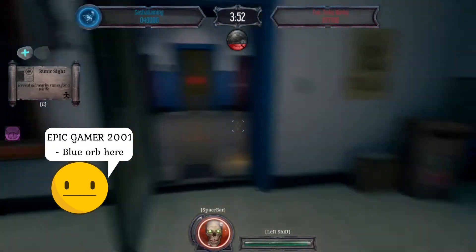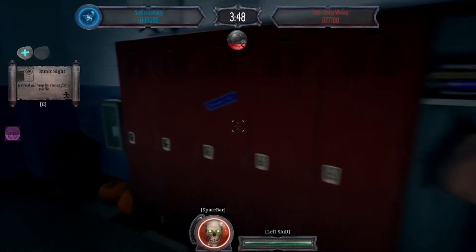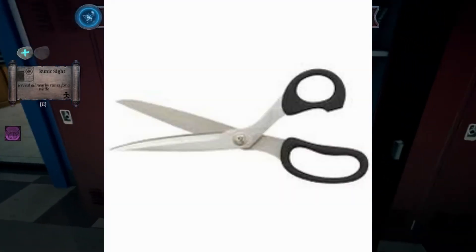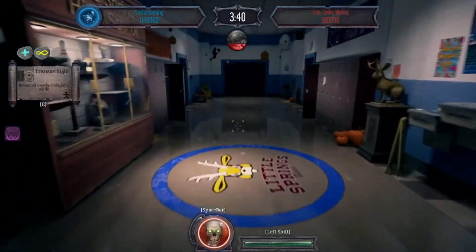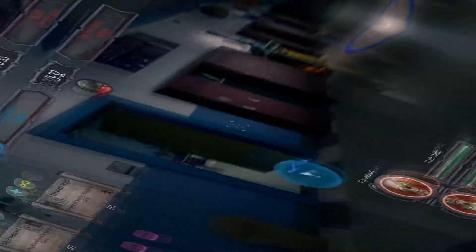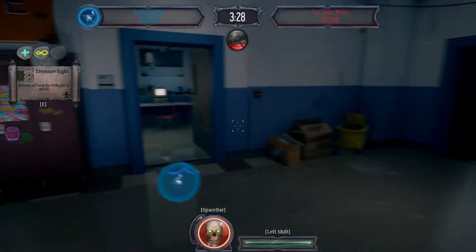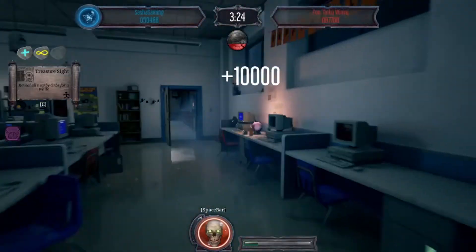EpicGamer2001 said that there's an orb somewhere over here, I'm gonna go check. It's like right here somewhere, right? Every time I hear that — I know that you keep getting an orb, and I don't like that because you're already almost at 100k! Guess what I found? An orb! A blue orb! And I'm not gonna tell you where it is!